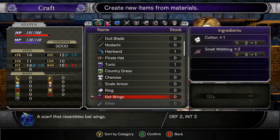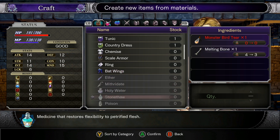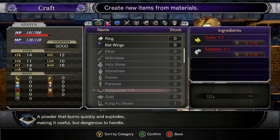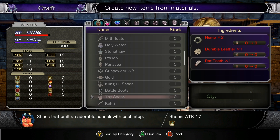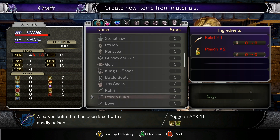Bat wings: two defense, two intelligence — we'd lose some mind, but bat wings! We don't have enough to make potions or gunpowder. Gold. Kung fu shoes. Toy shoes — shoes that emit an adorable squeak with each step. Aw. Ooh, a kukri: a knife with an inwardly curved blade. A poison kukri: a curved knife that has been laced with deadly poison.